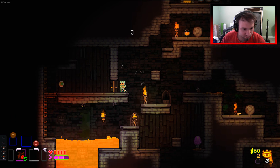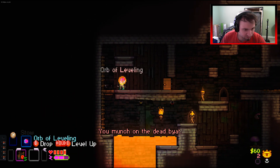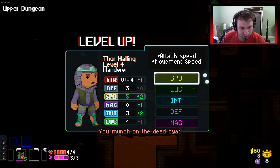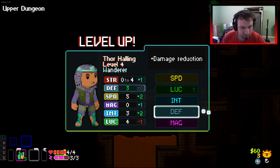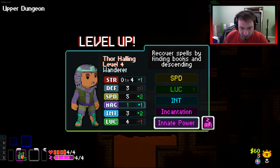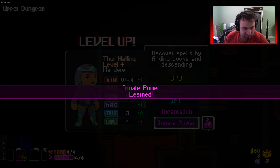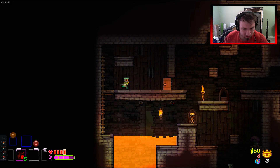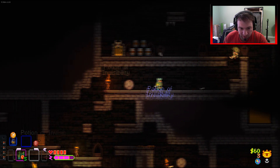We've got bats - they're not dropping their bodies still. What do we want? Let's get the mag and then we can get that - let's recover spells. If we can get our healing, our double jumps and all that stuff, then we'll be cool.